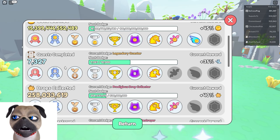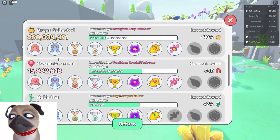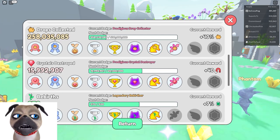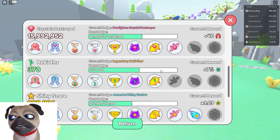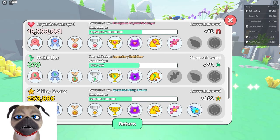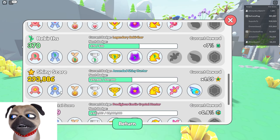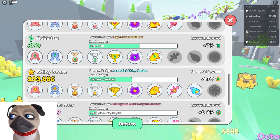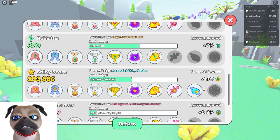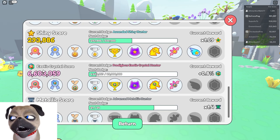Quests, we're not rushing those as always. For drops, we've collected 258 million crystals destroyed — 15 million. This is where we're gonna get the stronger magnet, but we don't actually need it. Rebirths is at 370; I did a little bit of rebirthing so I'm climbing but not that fast. Shiny score is closing into 300,000 — pretty soon we're gonna get the last reward.